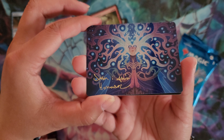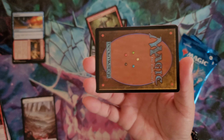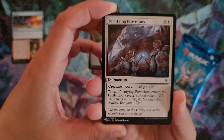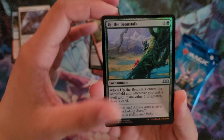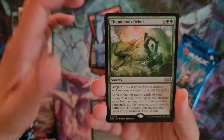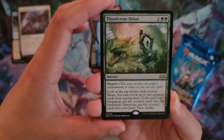A beautiful signed art card — that's super cool, the colors in that are fantastic. We have Fortifying Provision, so we have another list pull. And Up the Beanstalk will be the foil for the pack, with the Hatchling Plants for the Enchanting Tales. Thunderous Debut — this is turning out really well. These are rares that I don't have.